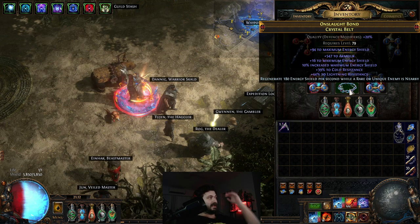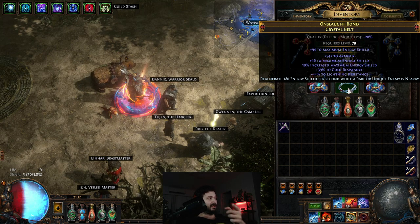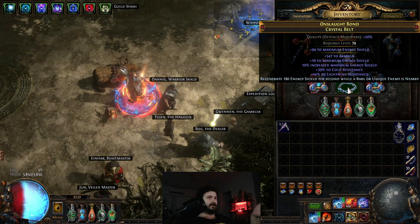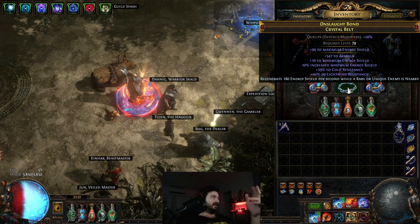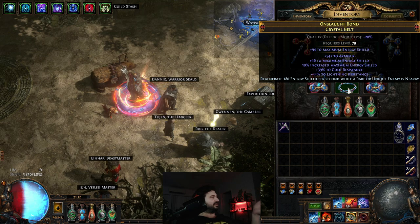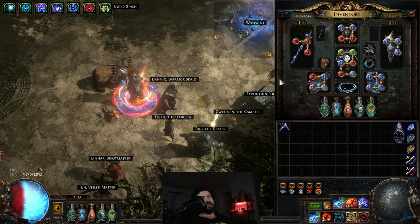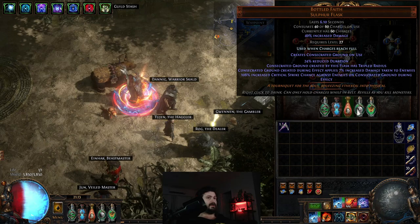My defense and regen go way up when facing a rare or unique enemy. The belt also has resistances and 10% maximum energy shield from the belt's influence. For crafting, just run fossil crafting — use a Scorched, Frigid, or Metallic fossil for fire, cold, or lightning resistance respectively, then run Dense fossils to try to get the percentage roll. This isn't the best belt but it's pretty good. Boots haven't changed either. For flasks: Quartz, Granite, Bottled Faith — which was better than Cinder Swallow — Basalt flask.